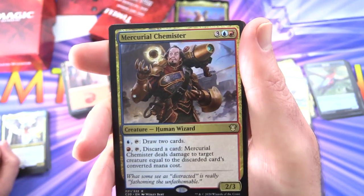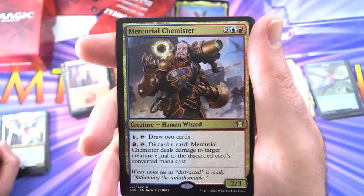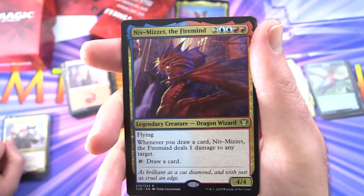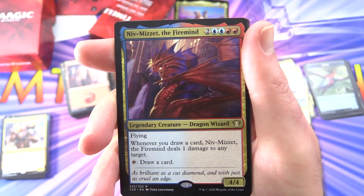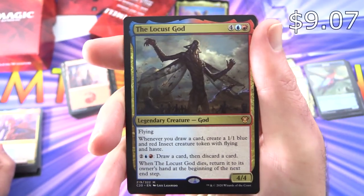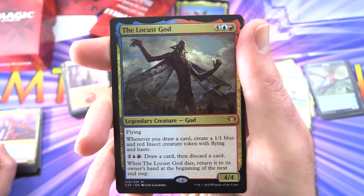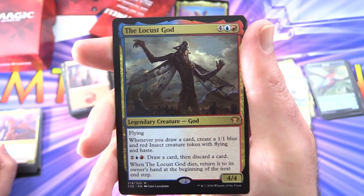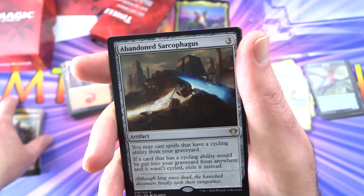Mercurial Chemister — creature human wizard, 2/3 for 5. Pay blue and tap: draw two cards. Or pay red and tap: discard a card, deal damage to target creature equal to the discarded card's converted mana cost. And Niv-Mizzet, the Firemind — legendary creature dragon wizard, 4/4 for 6 with flying. Whenever you draw a card, Niv-Mizzet deals one damage to any target. Tap: draw a card. And here it is — based on those insect tokens, the Locust God! Legendary creature god, 4/4 for 6, it's a mythic, with flying. Whenever you draw a card, create a 1/1 blue and red insect creature token with flying and haste. For 2, a blue and a red: draw a card then discard a card. When the Locust God dies, return it to its owner's hand at the beginning of the next end step. That was the fun thing about the Amonkhet gods — some of them just keep coming back.